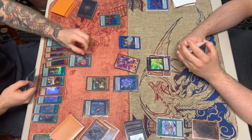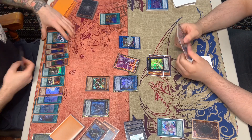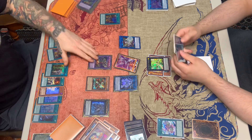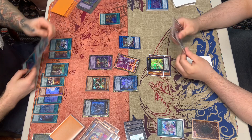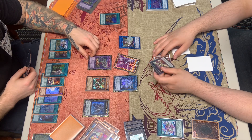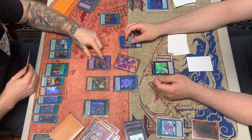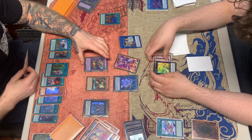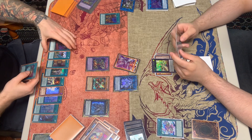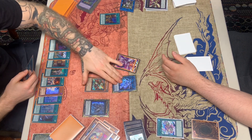He discards Draco Back and activates the effect to summon out ABC Dragon Buster by banishing all three pieces. We see Call by the Grave as well. He activates ABC's effect, then activates Buster's effect targeting Access Code — and we let that go through.